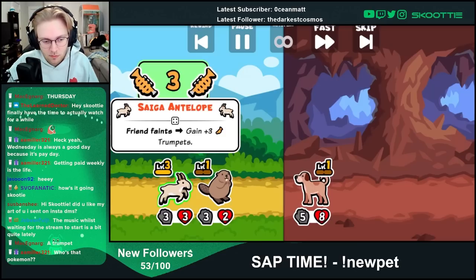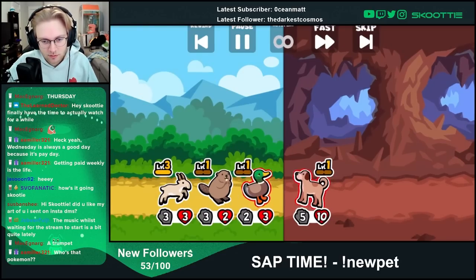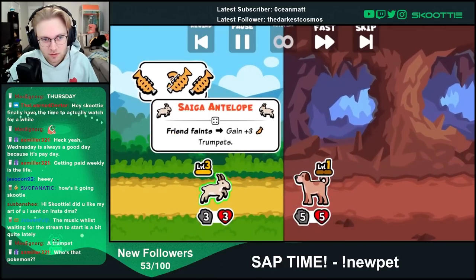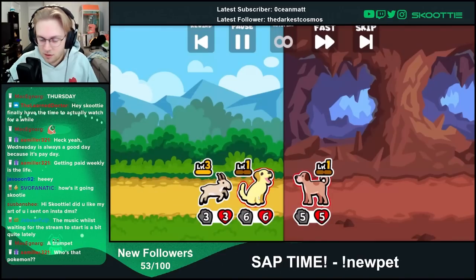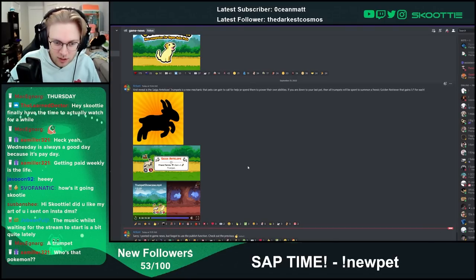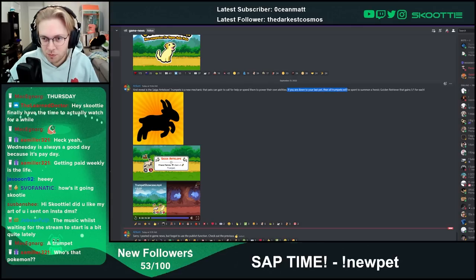So here's how it works — the duck dies, gain 3 trumpets because it's level 3, the beaver then dies, and now there's 6 trumpets.